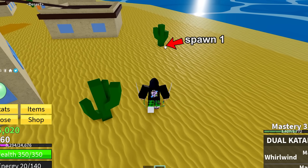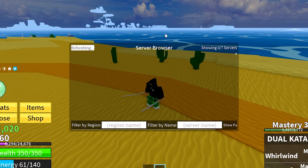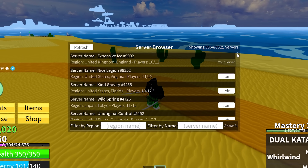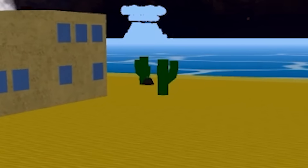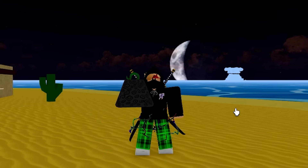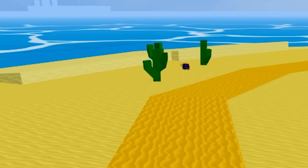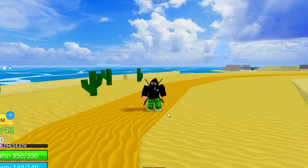Alright, one of the spawns is right next to this cactus, and then the next one is over at this cactus. So now what we've gotta do is just server hop and wait until a fruit has spawned. Oh my days, no way! We get a kilo fruit. What are the chances that worked on the first try? But we have 6,000 servers to choose from. Imagine we get a back-to-back right here. And we get dark fruit! I promise you right now, this is not staged.